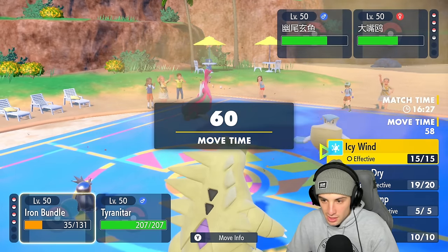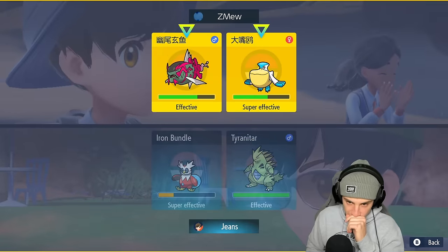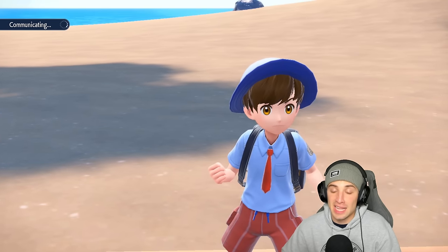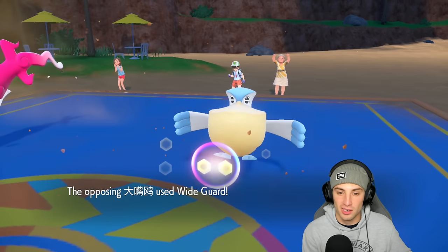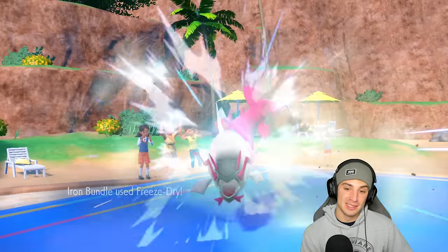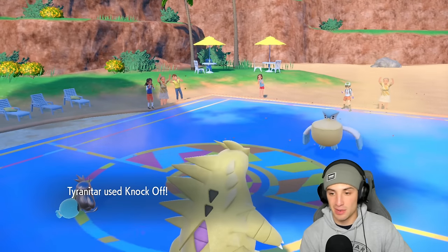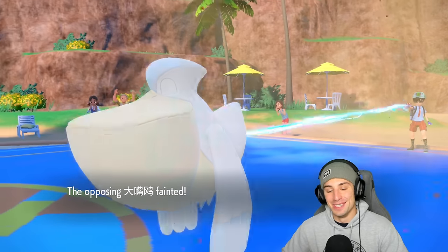Everyone's going to take sandstorm damage. If they swap into Palmat it will die to sandstorm. I think our best bet is to stick with Freeze-Dry and follow through with Knock Off. Actually, I think we double down onto Basculion — that's our main threat. They go for Wide Guard thinking I'm going for Rock Slide, but I pulled back. Freeze-Dry picks up the KO and Knock Off does a little damage — that pretty much wraps up match one.